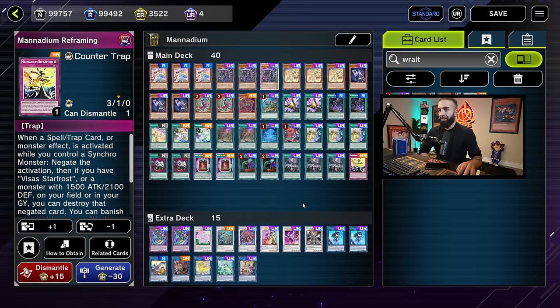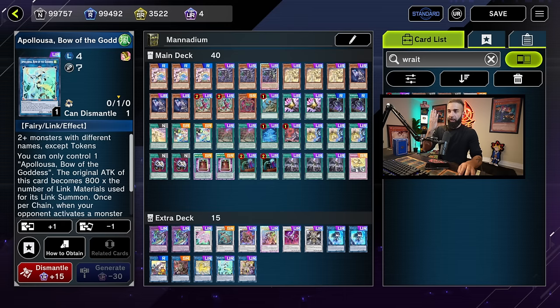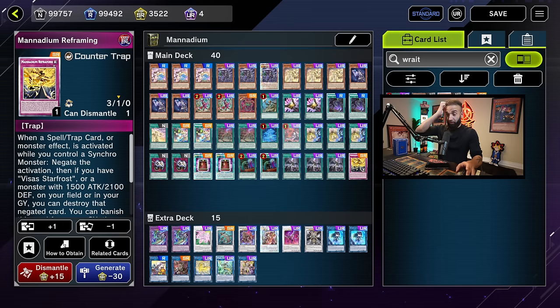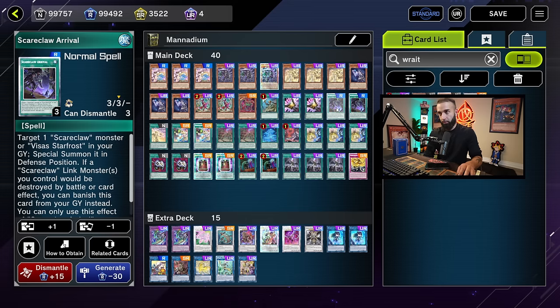Three Calarium, two Econ, two Book of Eclipse, two Call By, three Droplet, one Reframing. The end board is typically some combination of Baron, Dispatter, Chengying, Apollousa for three, and Reframing — five interruptions. You also have 14 defensive cards, and you're drawing one to three extra cards every turn via Imagining or Rival. Those 14 defensive cards plus five board interruptions plus two board breakers like Droplet or Econ makes it unbreakable.